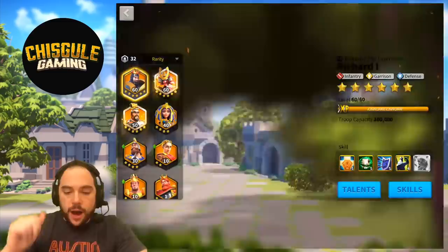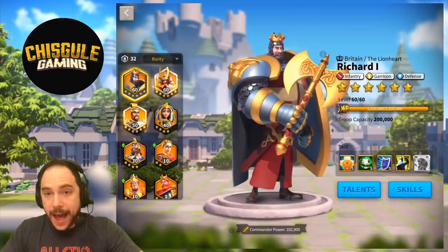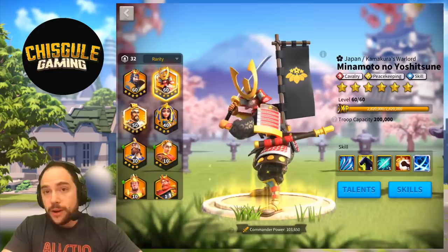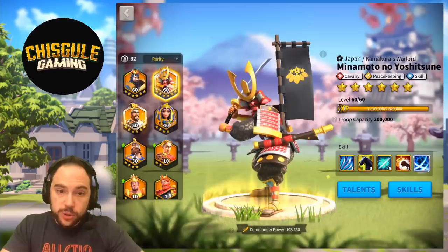You could potentially bring full infantry and pair with Richard I — use Osman as the primary, rock the skill tree to get that rage restoration going, which is going to give you a lot of healing from Richard I as well. You can pair with Minamoto using either as the primary and get a ton of rage restoration. If you use Minamoto as the primary, rock full cavalry — I think that's really strong.